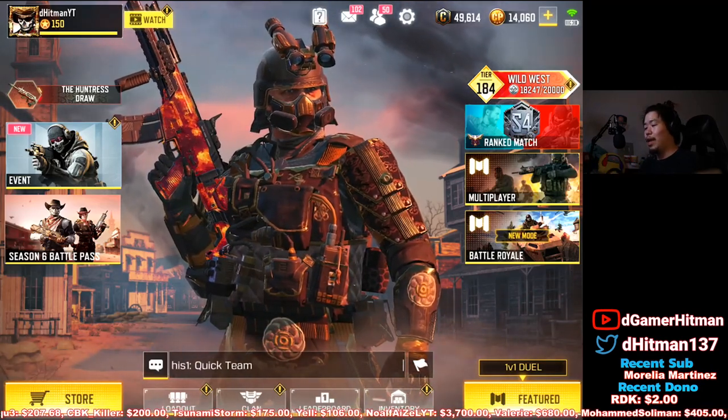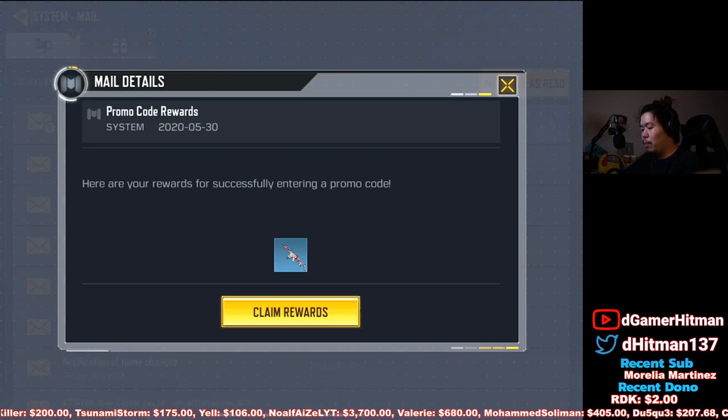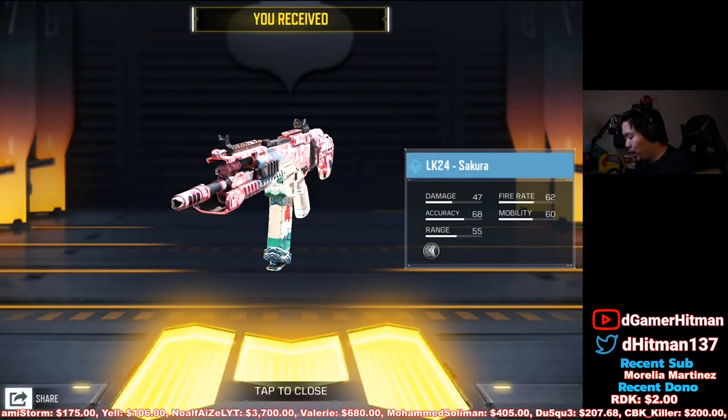Once you get that, hop into your game. Check the mailbox and you will be able to see 'promo code reward' — bang. You will be able to successfully claim the brand new promo reward. Take a screenshot of this — bang — then hit claim reward. And there we go — free Sakura.